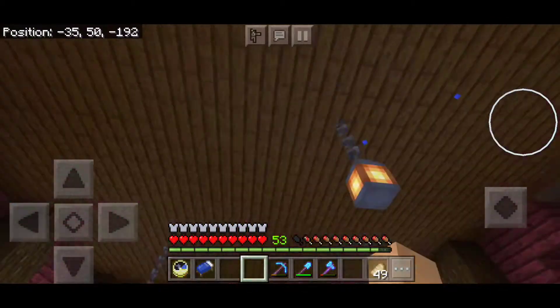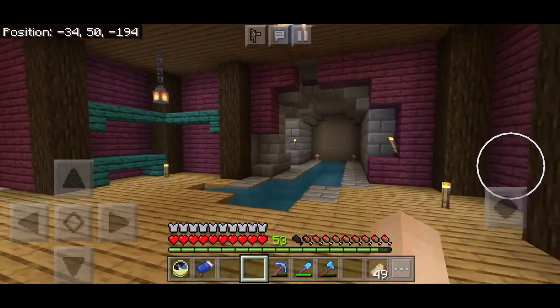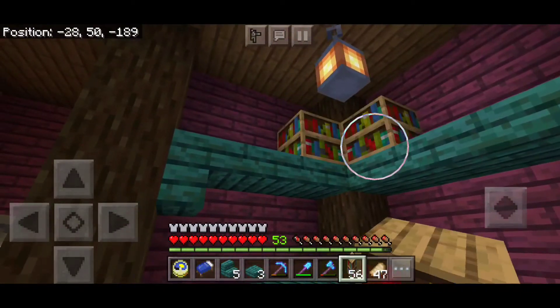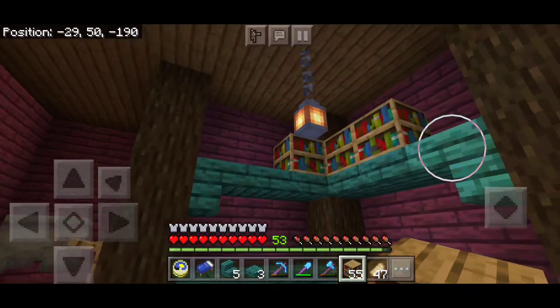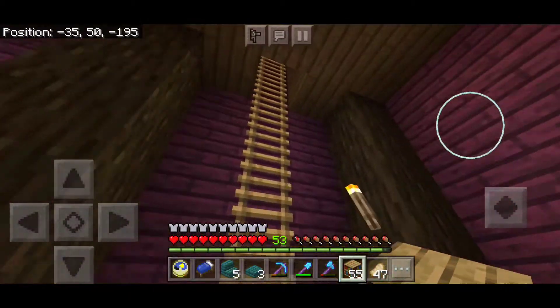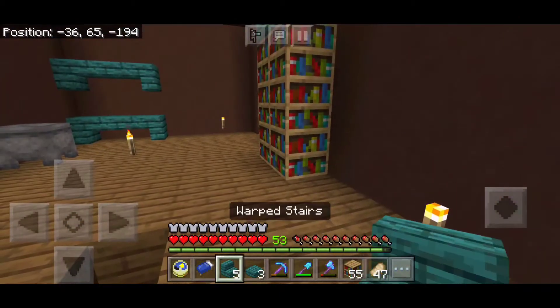I'm going to add some more lanterns. I should probably make some more chains so they can hang a bit lower — but then I'd hit my head on them, so never mind. I did a bit of work on the upstairs and brought in some books. I think that looks pretty cool. I'll add some barrels next to them as well — it makes it look like we're studying some potions, trying to learn how to make them.